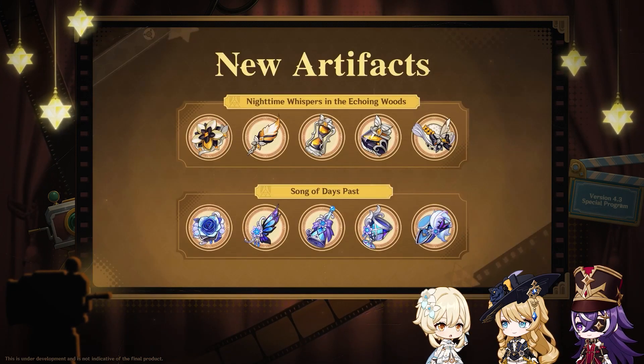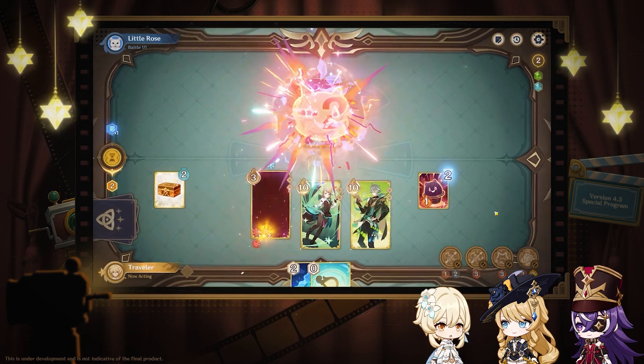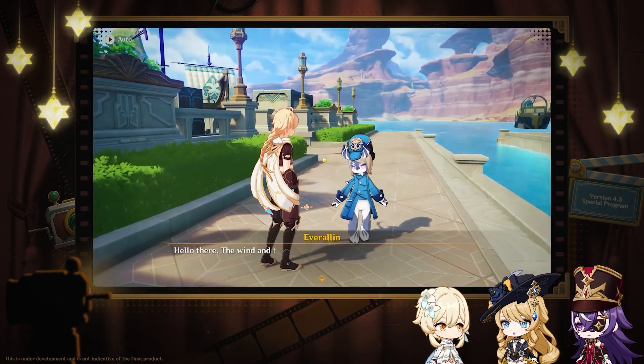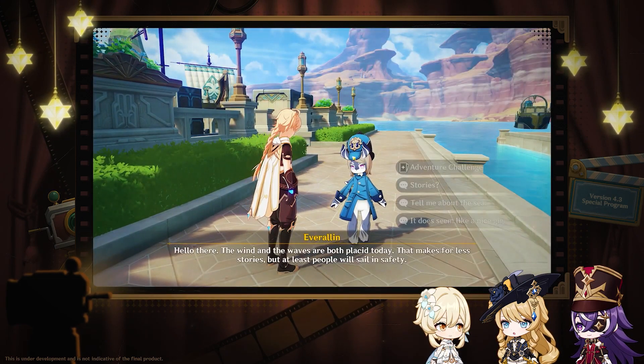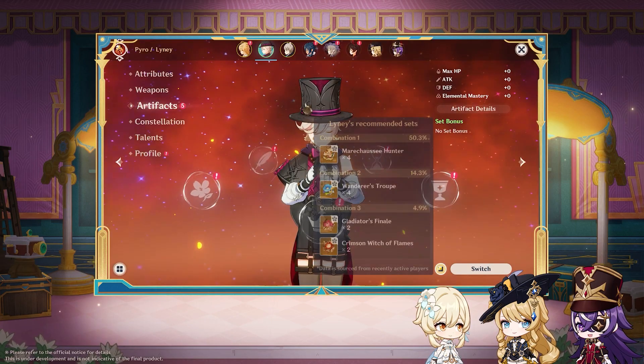Two new artifact sets will be introduced: Nighttime Whispers in the Echoing Woods and the Song of Days Past. There are also TCG updates — five new cards will be added, and a humorous aside: is that Senora? For his Real Temper will be returning, and there will be new TCG opponents in Fontaine.